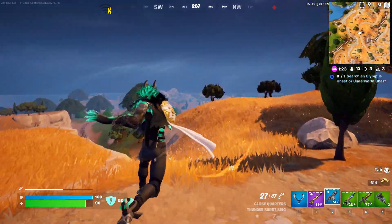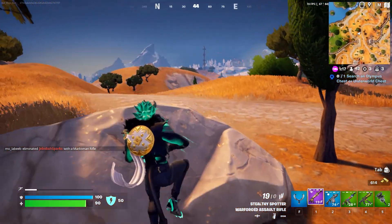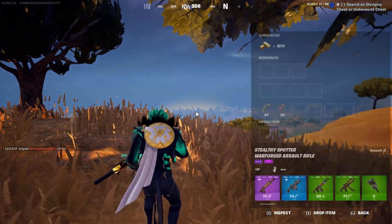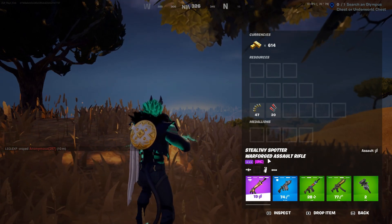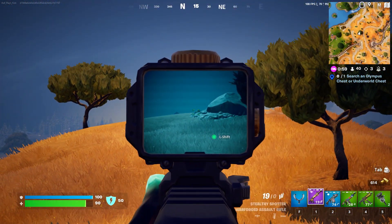Welcome back to another video from Safe Place. Today I wanted to talk about a glitch I noticed the first day that the new season launched. There's also this new weapon, the Stealthy Spotter War Forged assault rifle. The issue is if you're using this scope —